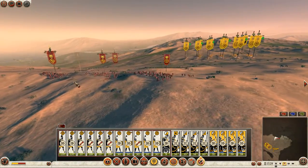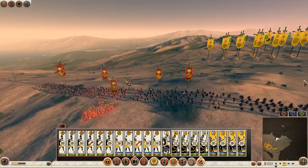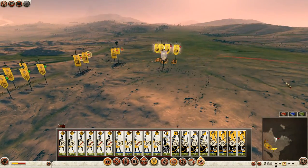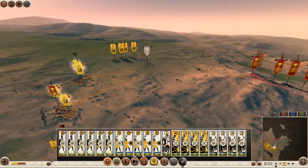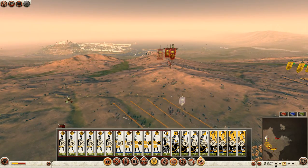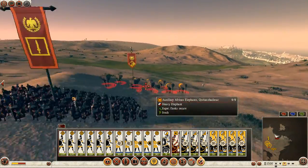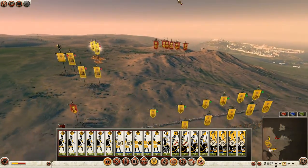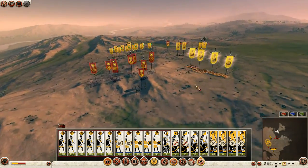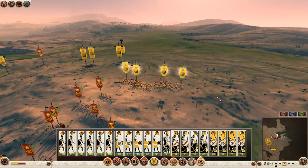I can see some Roman Scorpions here — two units of Roman Scorpions. 4 Levis, 1 Triarii, 4 Levis, 3 Levis, 2 Autonomous, 4 Levis, 3 Autonomous, 5 Levis, 4 Autonomous.